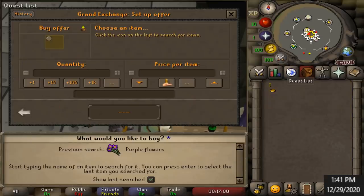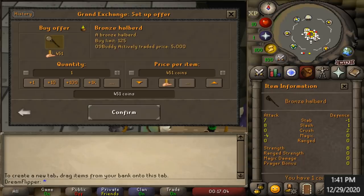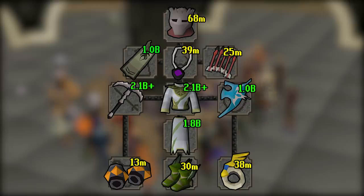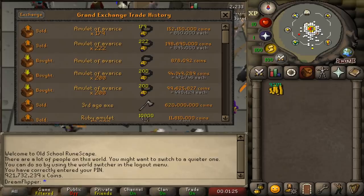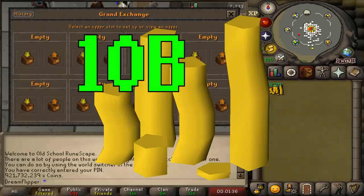Good morning everybody and welcome back to another episode of my flipping series. In this series I'm trying to earn the most expensive gear set possible starting from scratch. A few months ago we started with only one GP and we're working towards getting the Third Age Pickaxe, the Third Age Druidic top, the Inquisitor's Helmet, the Elijah — just trying to get the biggest flex possible in this game. In the last episode we finished off at just north of 900 million GP, and we still have a long ways to go. These items are incredibly expensive and we may have to earn upwards of 10 billion to finish the series.